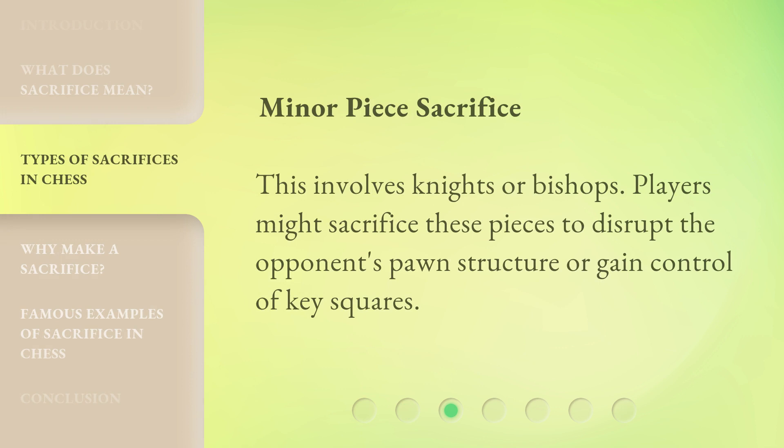Minor Piece Sacrifice: This involves knights or bishops. Players might sacrifice these pieces to disrupt the opponent's pawn structure or gain control of key squares.